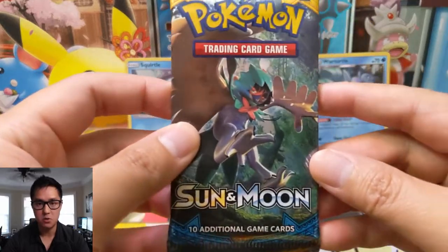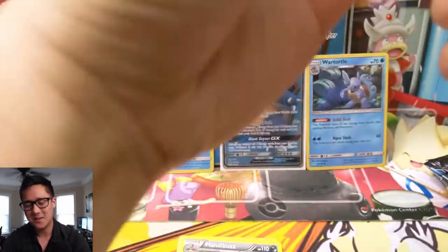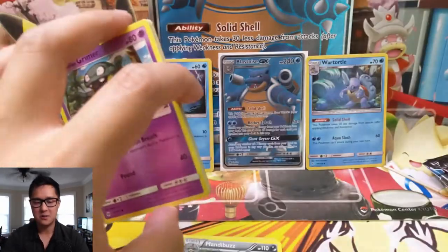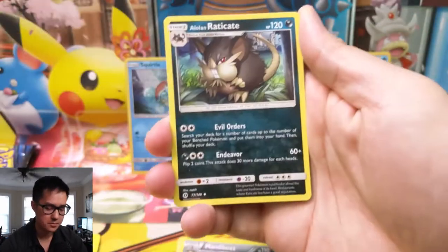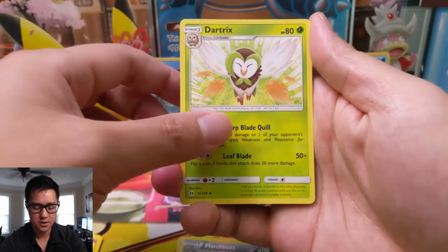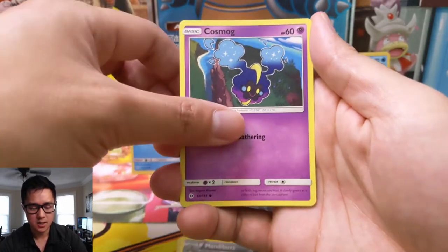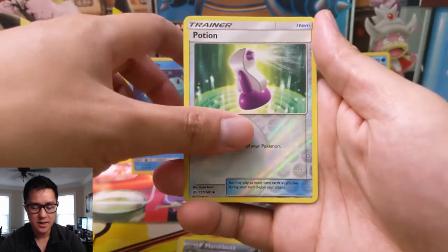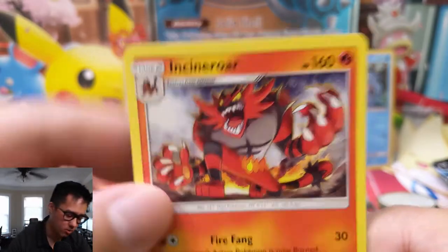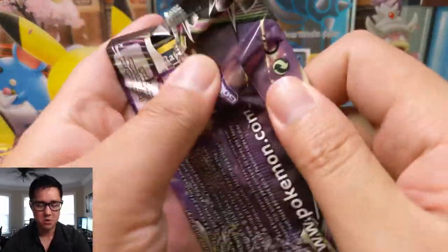Moving on, we have the Sun and Moon base pack. To be honest I'm not sure what we're looking for here — if we pull something good it'll be a surprise since Sun and Moon base is old enough that I'm not familiar with all the cards. We start off with a Metal Energy, an Alolan Raticate, Dart Tricks, Great Ball, Alolan Grimer, a Foongus, Cosmog, a Roggenrola, Sandygast, a Potion reverse — pretty classic card — and then Incineroar. He looks like he's ready to rumble. Nothing notable so far; hopefully we don't get shut out.